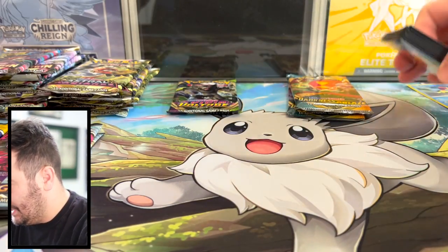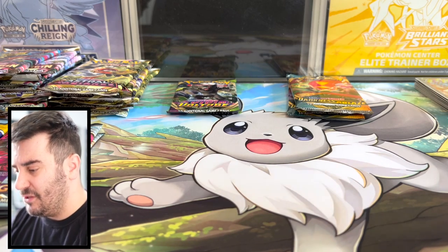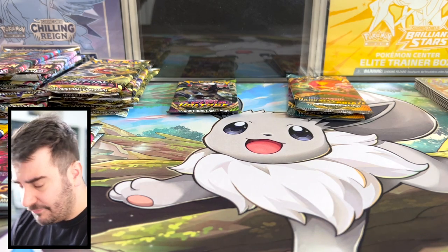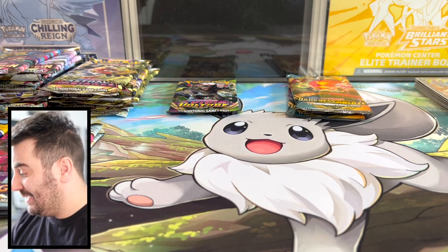With all those boxes came a bunch of packs — Lost Origin being the vast majority, followed by Astral Radiance and maybe Fusion Strike, and then a little bit of Brilliant Stars, Evolving Skies, Chilling Reign, Vivid Voltage, and Darkness Ablaze. That was a lot, so we got a lot of packs to go through.